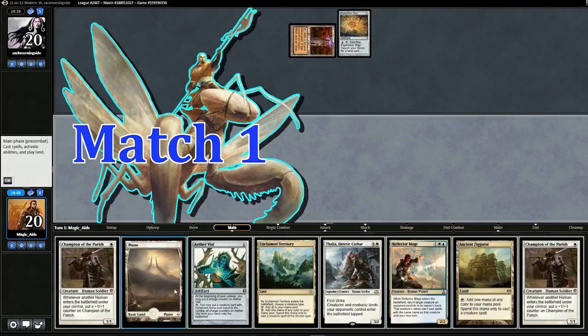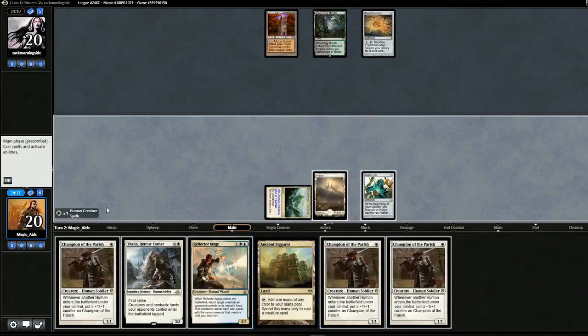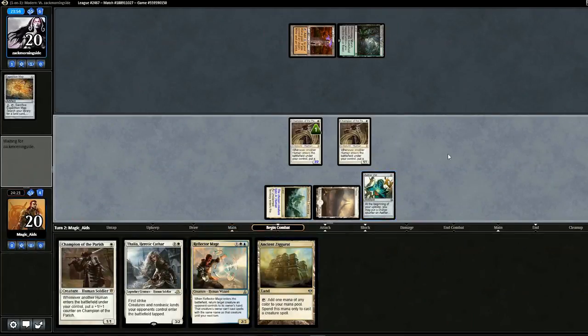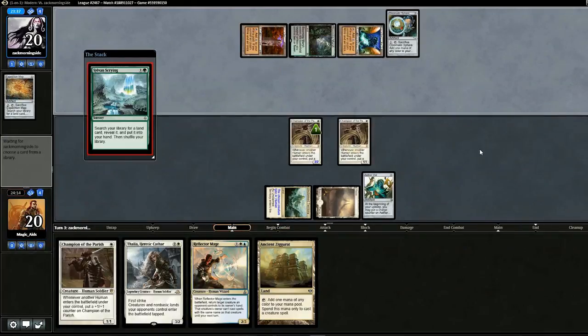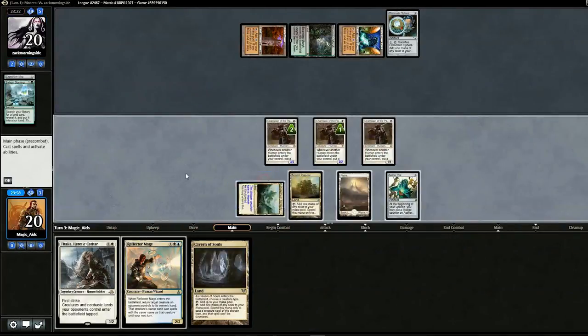Opening hand looks alright, we'll keep. We pull another Champion. Put out Vial, pass back. We get another Champion — so we'll attempt to drop all of them. Opponent searches. Two Champions out, and we save the third one for our opponent's turn. Opponent plays Chromatic Sphere and searches for a land. We Vial in the third Champion. We kind of just have a perfect hand in this game.